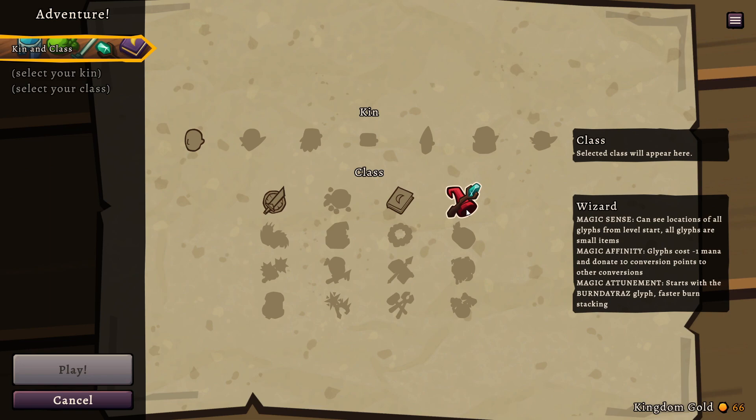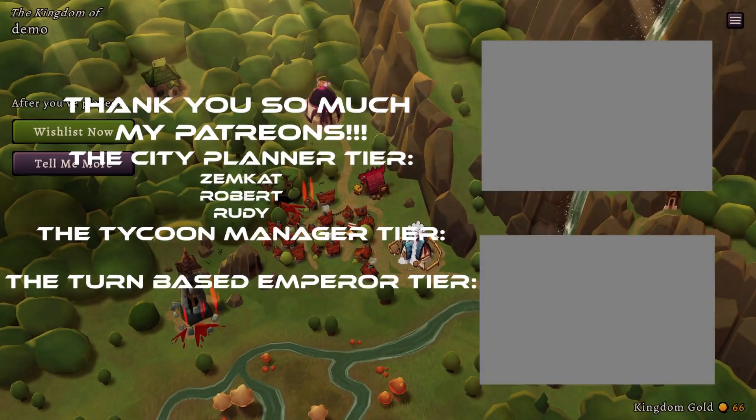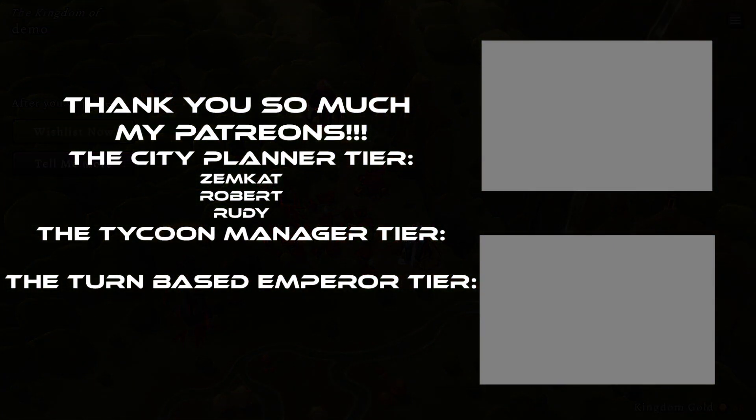The wizard can see locations of all glyphs from level start. All glyphs are small items. Glyphs cost minus one mana and donate 10 conversion points to other conversions. Start with Burnai Dara's glyph — faster burn stacking. Well, I actually think we're gonna end the episode here but I hope you enjoyed it. If you did, write down in the comments and you can click on the right towards some other game that we play on this channel. See you there, bye bye.